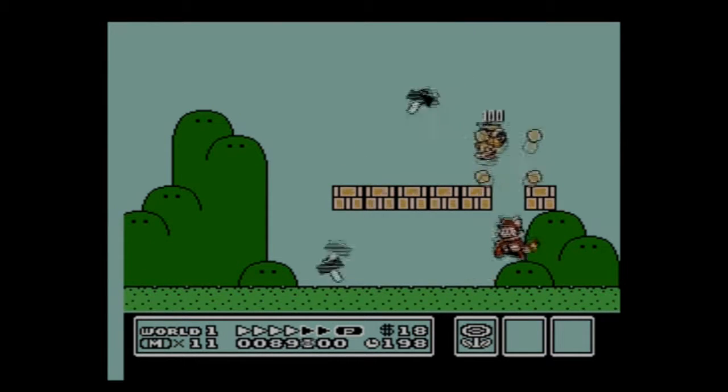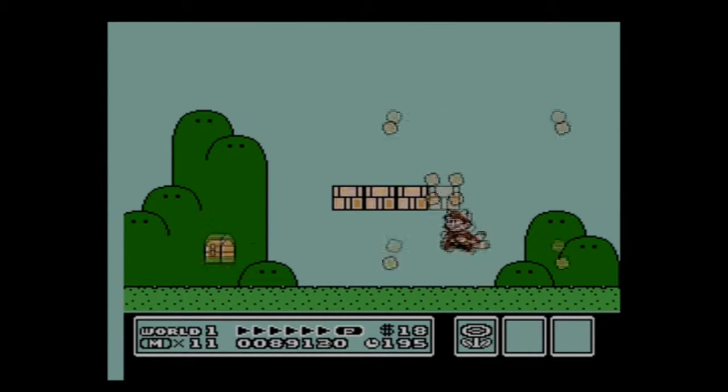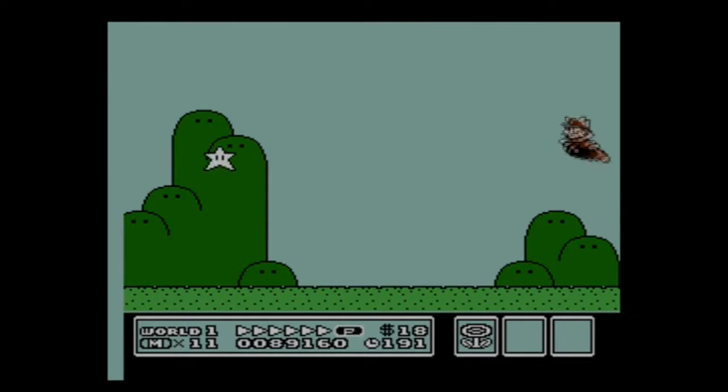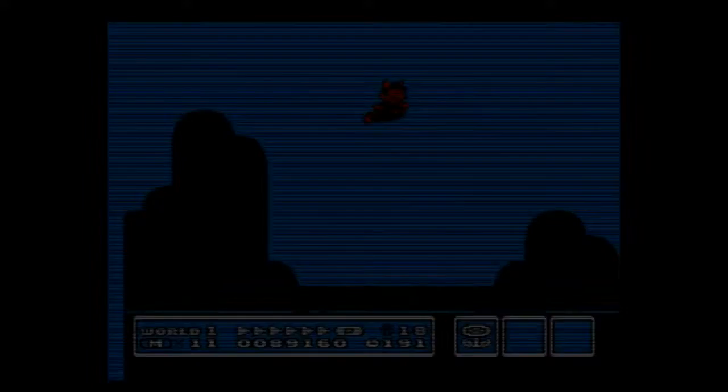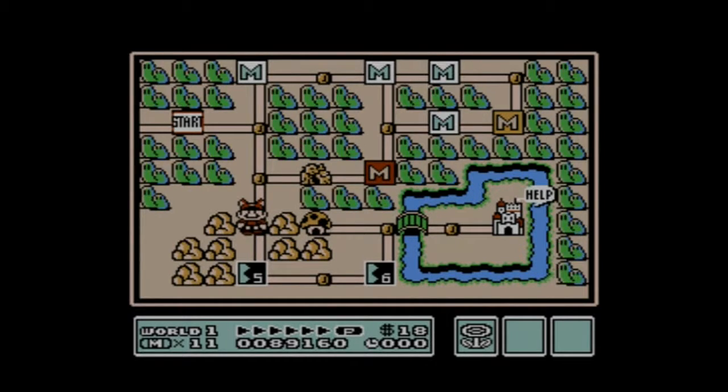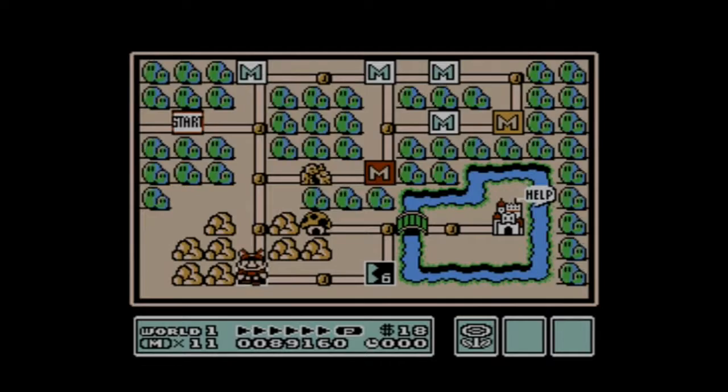Here is a Hammer Bro on the map. You'll find these guys or similar enemies on every single map in the game. They are automatically started, so whenever you touch them you'll be put straight into the fight. Beat them and you will get an item.